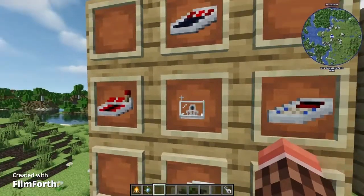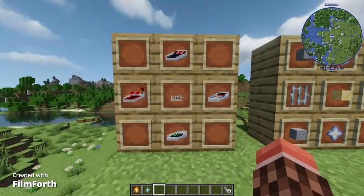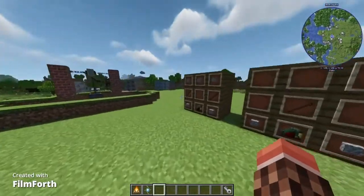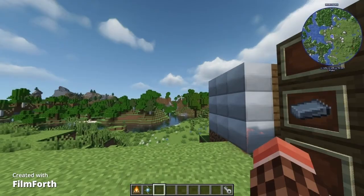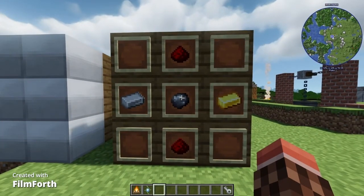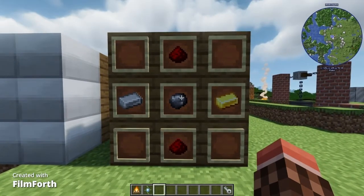Once you've crafted all of those, including the glass rotor which I'll get to, you place them into this crafting table grid and you will get the TARDIS panel. Now, as you've probably noticed, there have been a lot of these redstone circuits. We did have these in the last Dalek Mod update, but they changed the crafting recipe just a little bit.